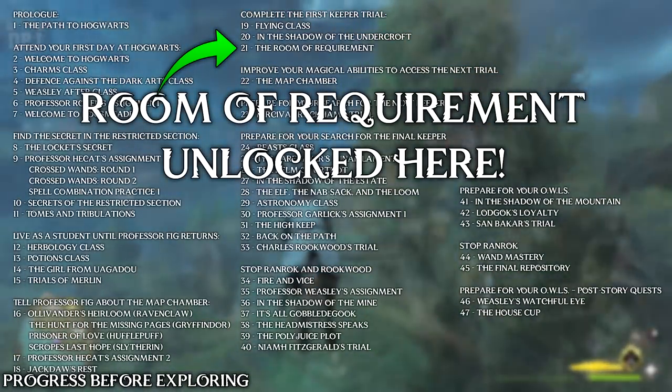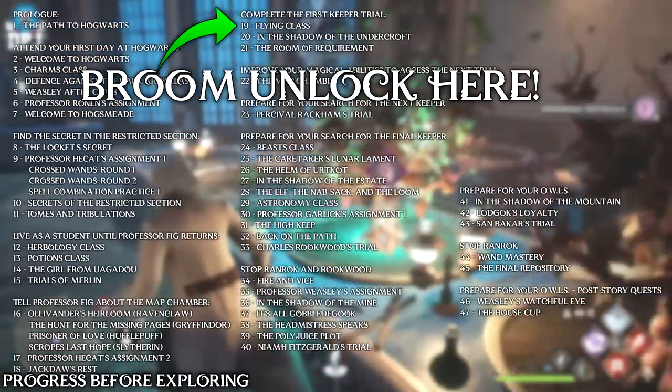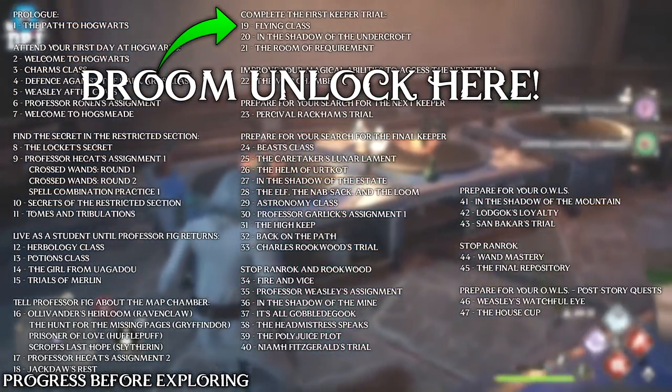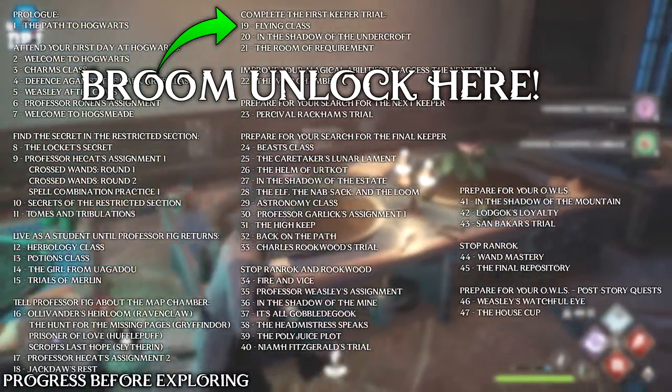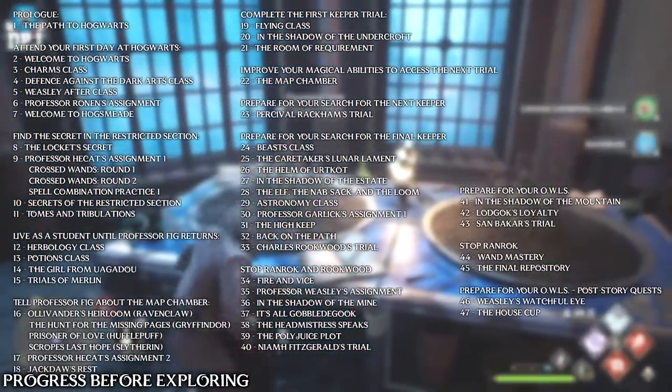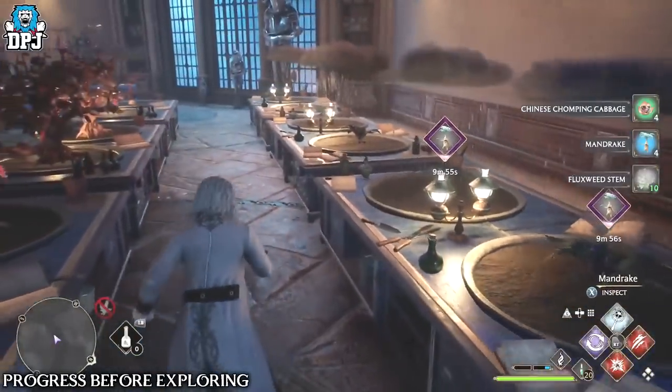I can't stress how important the broom is — it's an absolute must, because when it comes to exploration without your broom it is just a pain. Stick to the main story questline; side quests aren't going anywhere. Get your broom, get your room of requirement, and you'll be good to go.